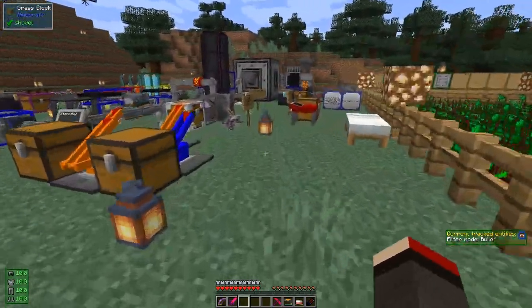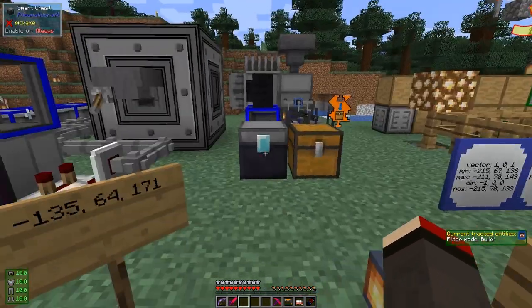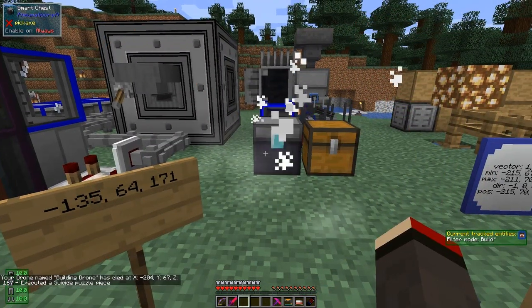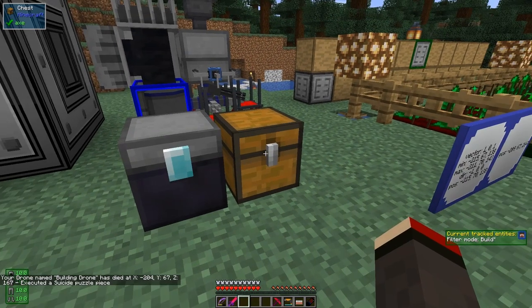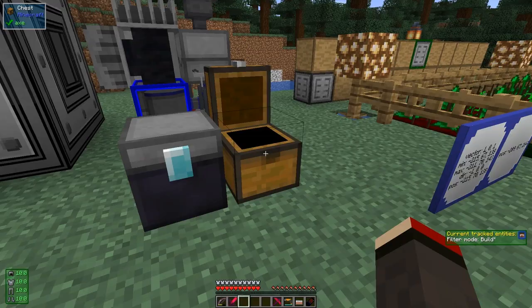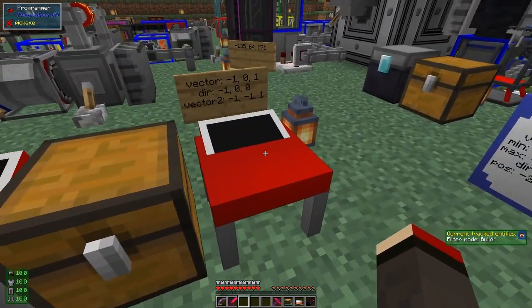This chest has a magnetic upgrade in it so it's a smart chest. It's going to come along here and just get picked up, so it ends up in here. The drone deposits any materials left over. That's what this was all about — and I want to change this program to build a different structure.